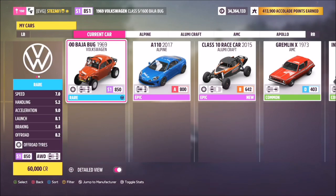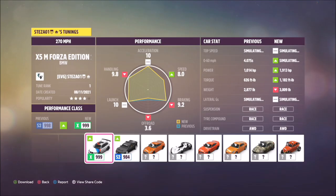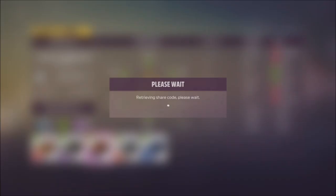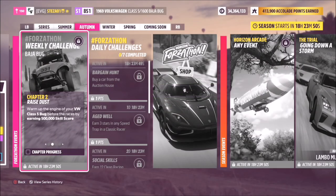You can purchase the car from the auto show or auction house, or you can also win it from a wheel spin. It's only 60,000 credits from the auto show, so fairly cheap. I've also created a tune to help you guys along — it's called Forzathon S1 and the share code is 455282071. Hopefully this tune should help you complete the challenges very quickly.